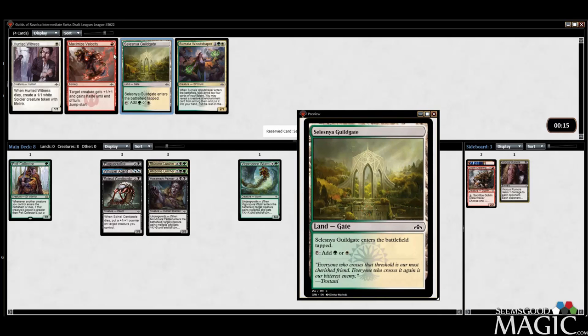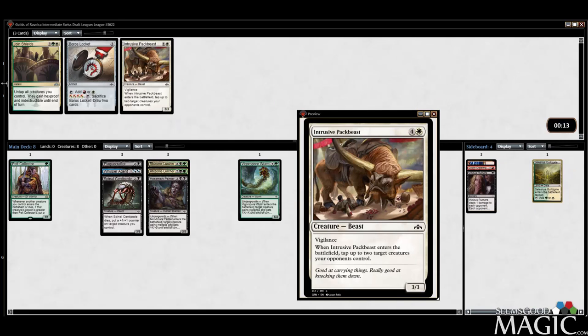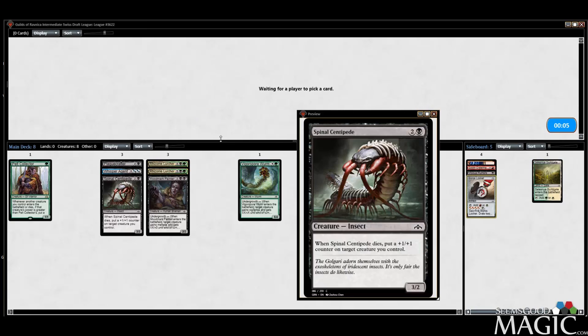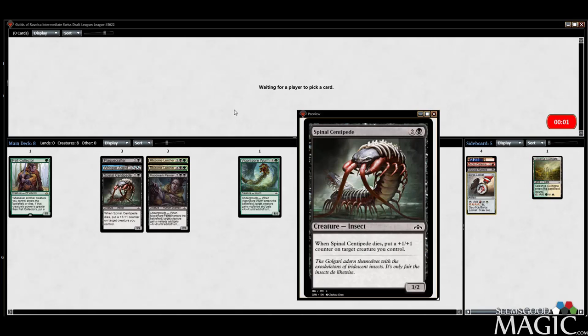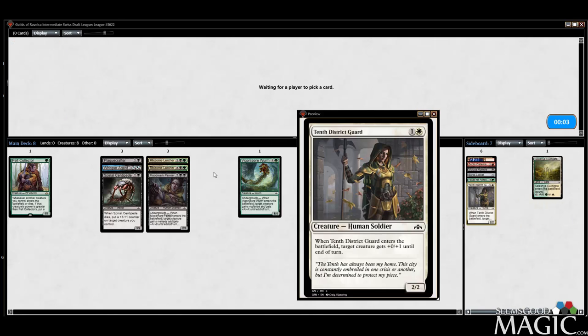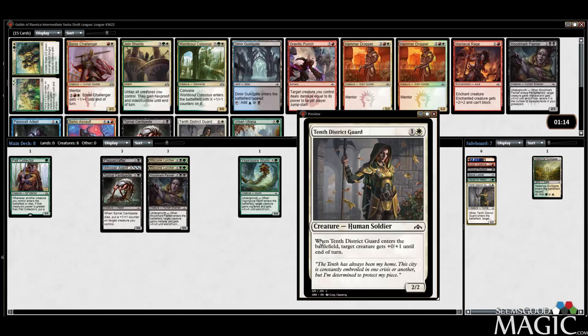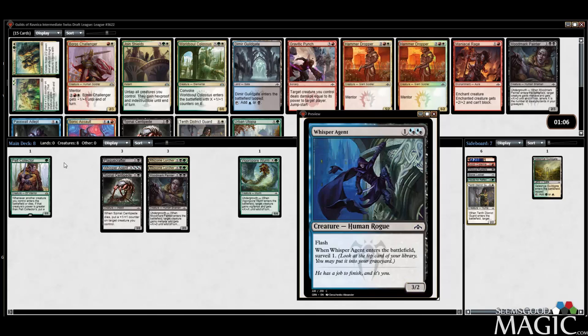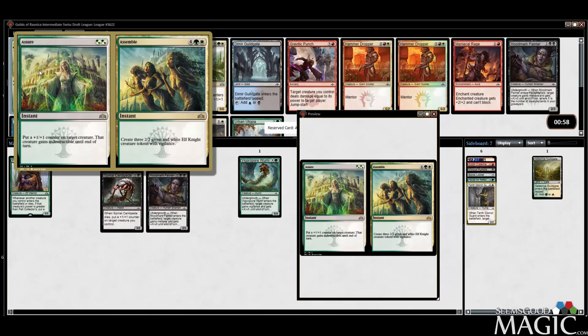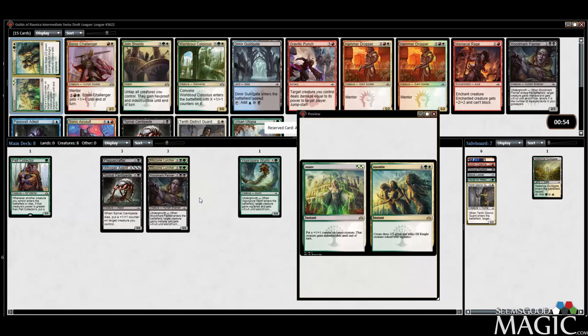I'm going to cut the black card. We can take the Guildgate — if we want to splash anything in Selesnya, totally open to that. For now I'm just going to cut the worst card because I don't think it's likely we splash white, but if we open some bomb rare mythic, I can totally do that. We have the opposite start that I usually have with a deck like this — we have all of the payoff synergies but none of the enablers. Not none — we have Plague Crafter, but we want some more enablers. We already got the Selesnya Guildgate, and Assure is pretty excellent, so we're going to take it — Assure/Assemble.